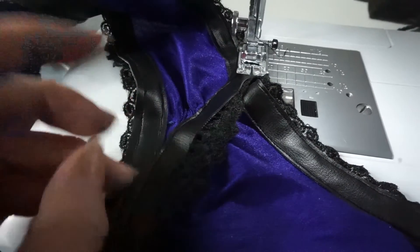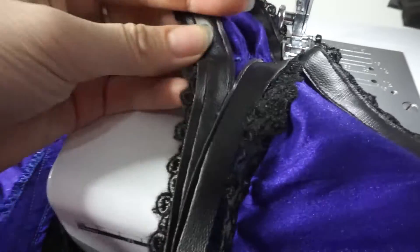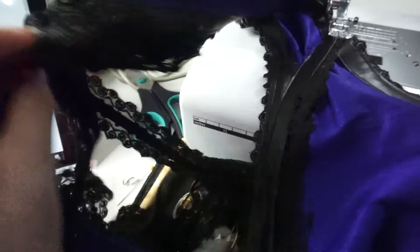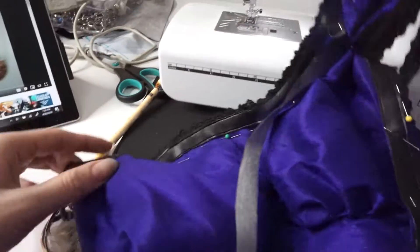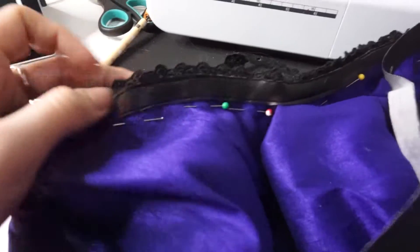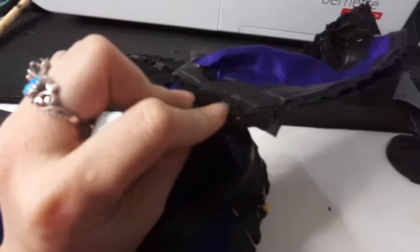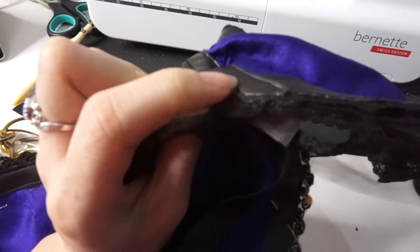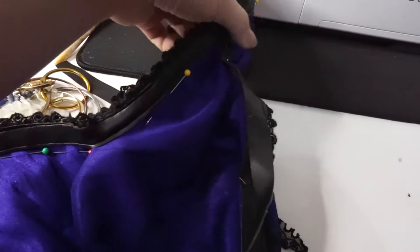I'm going to sew down this lace part underneath the rest of the strap so it lays nice and flat. Go ahead and repeat the same process on the other strap to cut down on filming time. If you're having a problem with the other side matching and lining up correctly, pin the sides together and work your way all around the entire perimeter with pins so it's exactly the same. I also did this to the front side, making sure I folded in the fabric a little bit more, and that's where I'm going to end the transition and start blending it in with the front piece.